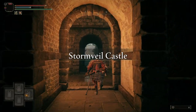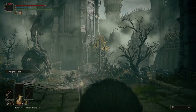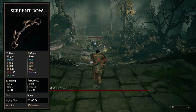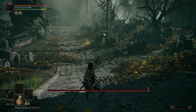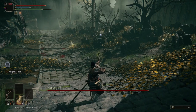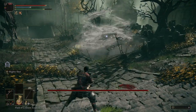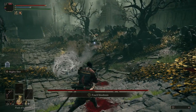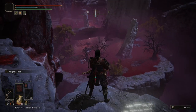Our next weapon slot is going to be the bow, and it's going to knock out two birds with one stone because we're going to be using the Serpent Bow, which also helps us achieve the poison element. Not only do we get a ranged option, but we also get a semi-reliable way to activate poison. Most enemies are really good at dodging direct arrow fire, though it is really good for grinding out runes on the chicken senpai outside of Mohgwyn Palace.